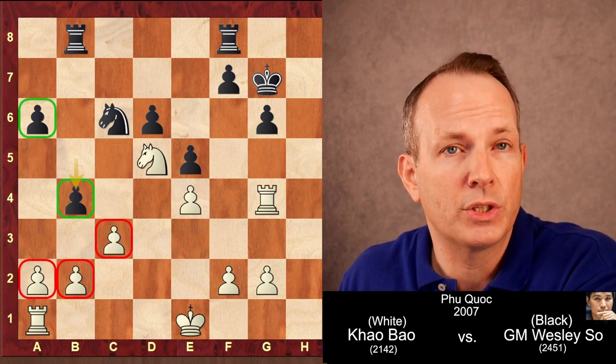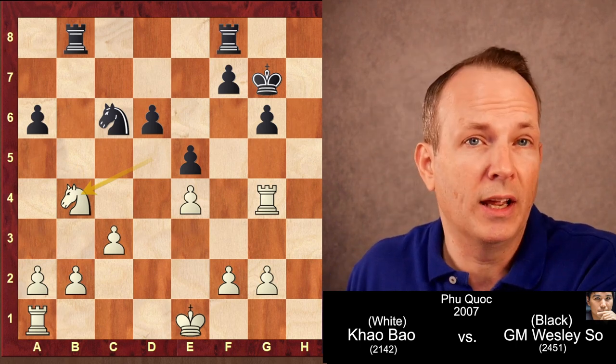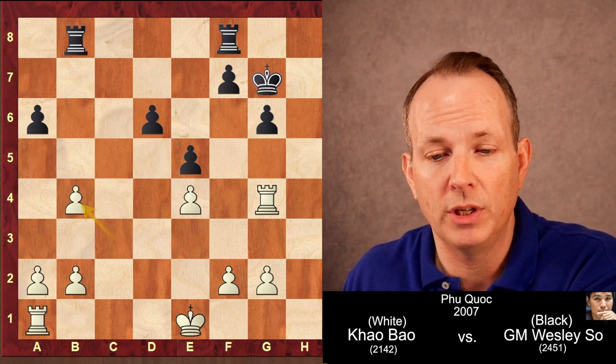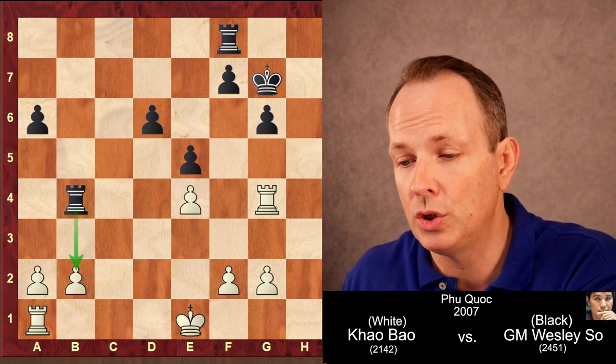But instead Wesley So's opponent played knight takes B4, and this is a mistake because it opens up the B-file, and now black's rooks get real serious activity. Knight takes B4, C4, and rook to B4 — already threatening to win the pawn on B2.